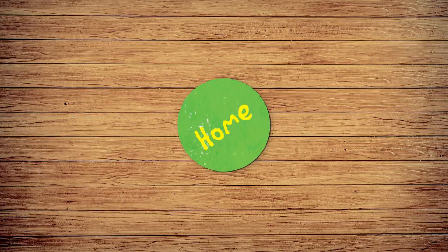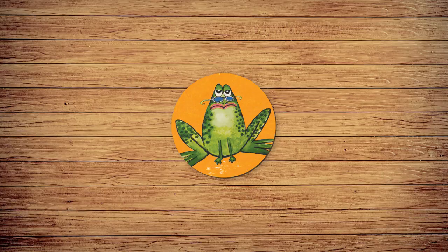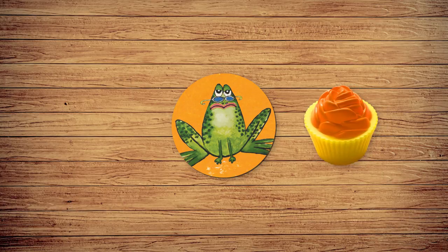If you land on a home spot, just relax — nothing happens. But beware: if you land on a Grumpy Toad spot, he takes back one of Pete the Cat's cupcakes.